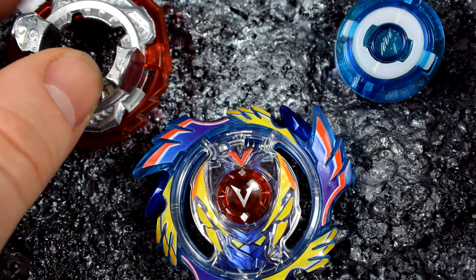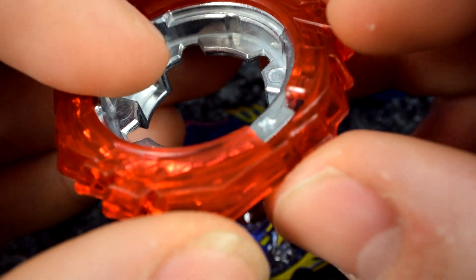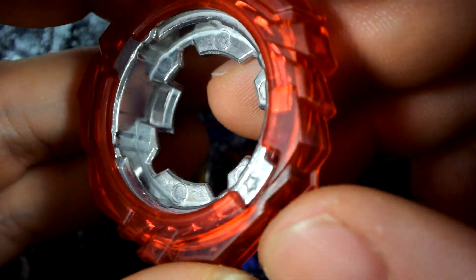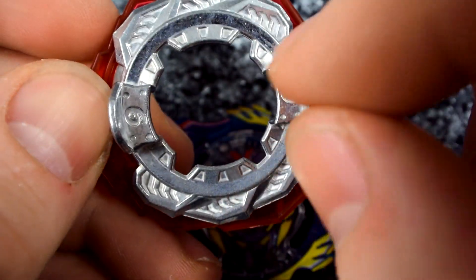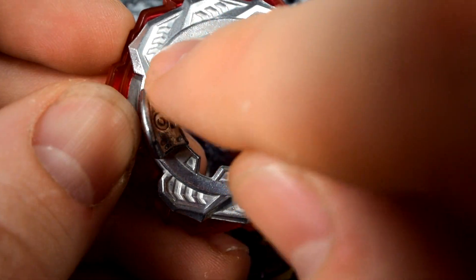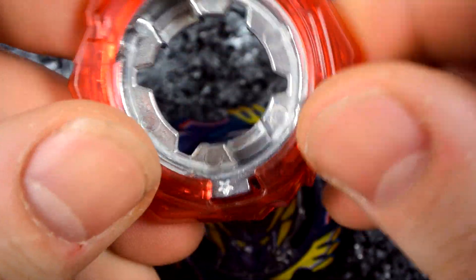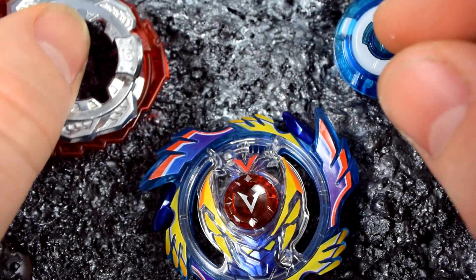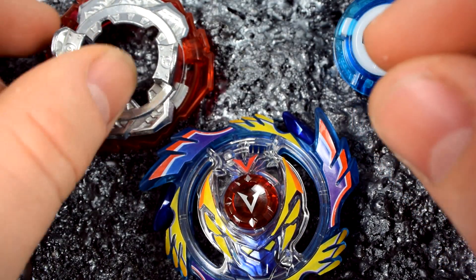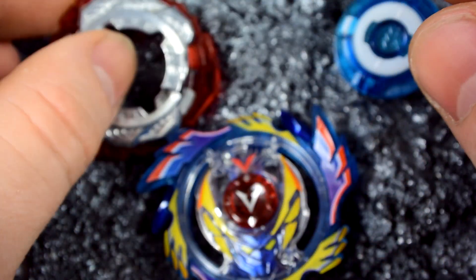Now we have the 6V disc. The red PC frame is called Flame — that's what this part is called. And this one is called 6 because there are 6 of them — 1, 2, 3, 4, 5, 6. So that is the beautiful disc. It's kind of cool that they added two weight discs — a PC frame and a metal piece. Awesome.